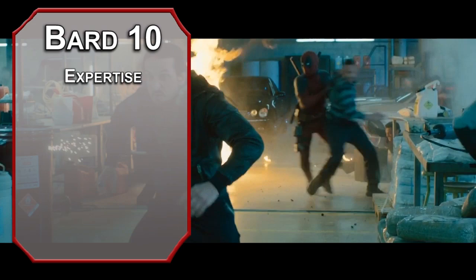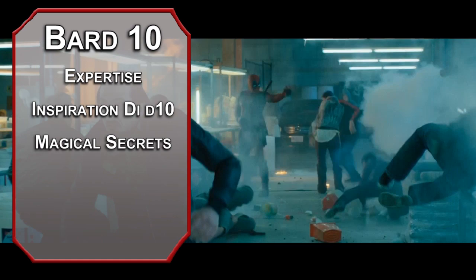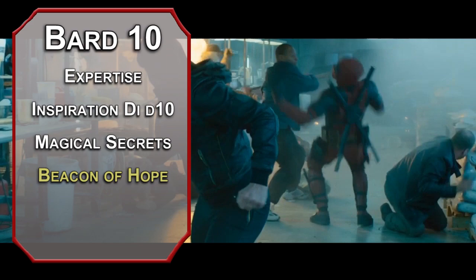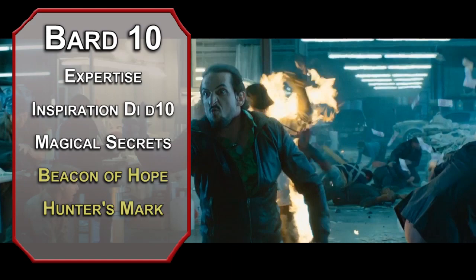You get magical secrets at tenth level, letting you steal two spells from any list you like. Beacon of Hope gives creatures you choose within 30 feet of you advantage on wisdom saves, but more importantly it maximizes any healing done to them for up to a minute depending on your concentration. Hunter's Mark lets you get specific about who you're killing, giving you advantage to track a creature and an extra d6 to damage with weapon attacks against them. Find Francis and make him look like a jack-o'-lantern in December.